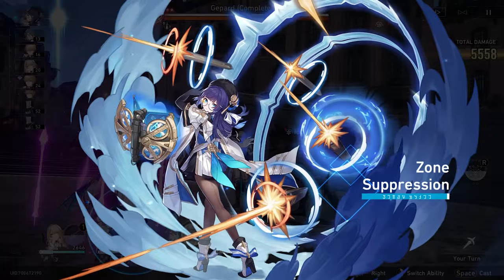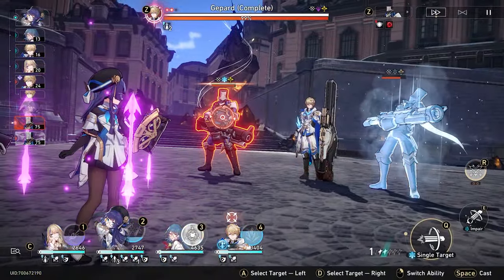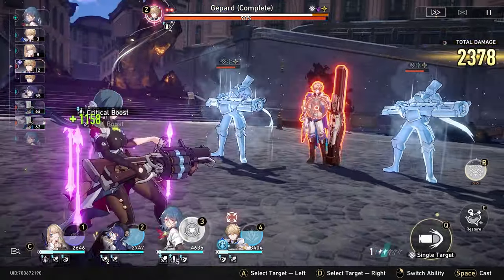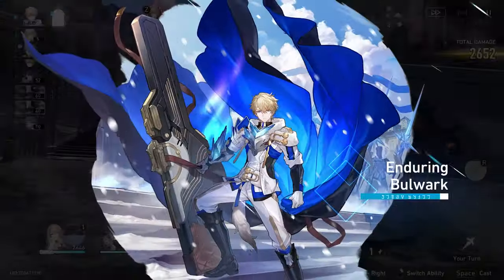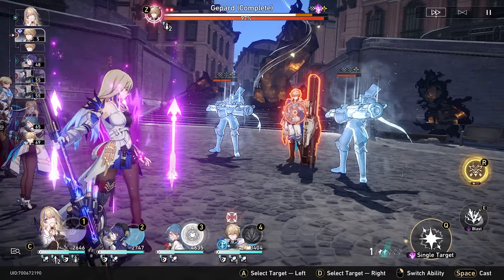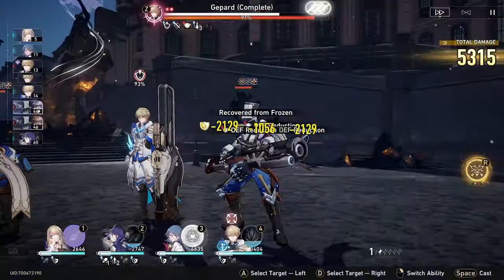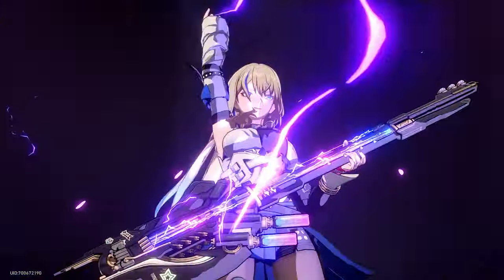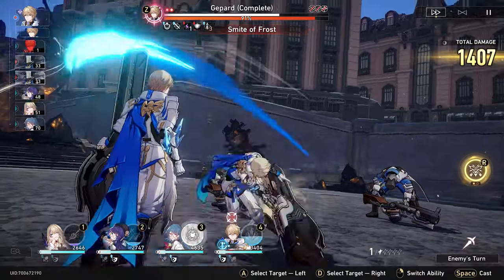Going to get these two down as quickly as possible. The whole reason is we just want to get the other guys down to 50% as quickly as possible so we can reset our hunt attack. Because we can. Going to keep this shield up. Reset. Best boy. Husbandopawa — try to get this shield down as quickly as possible here. 87%. 69! Let's go.